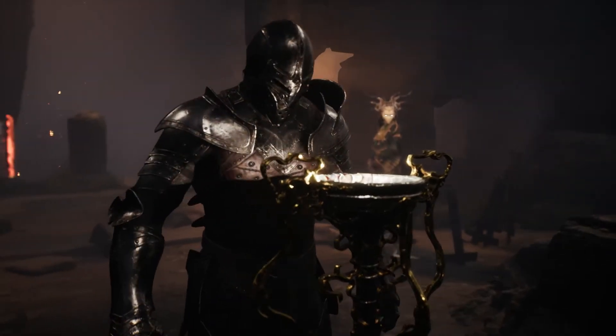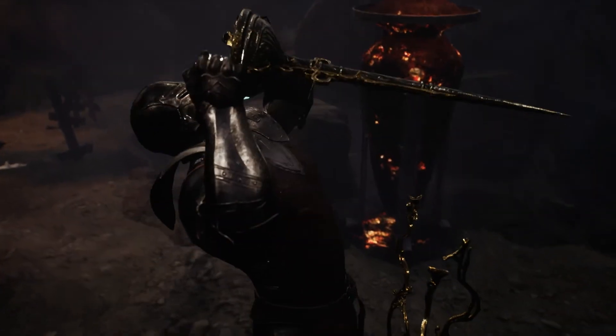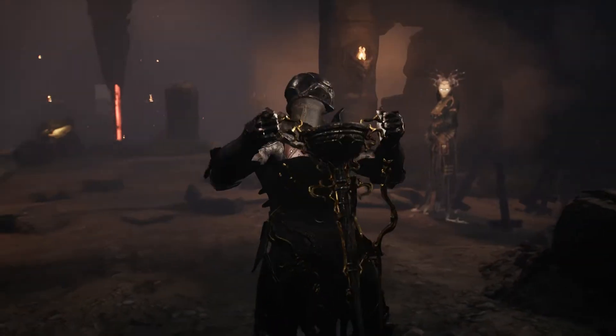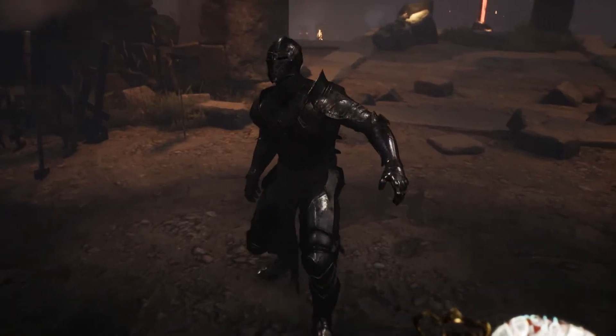Hello and welcome. In this video we're going to be looking at the boss fight against Imrod the Unrelentant. He's likely to be the first major boss that you come across in Mortal Shell. You'll find him at the end of the Shrine of Ash area.